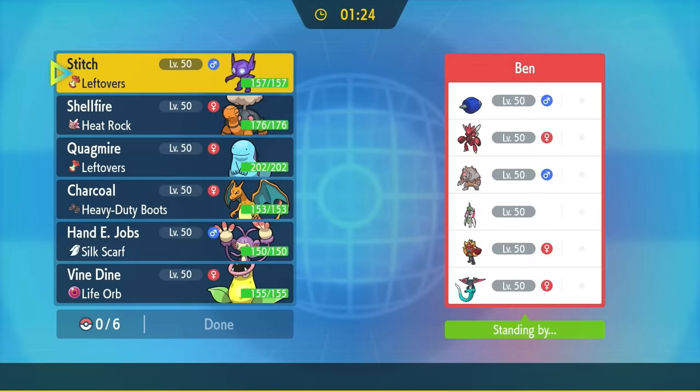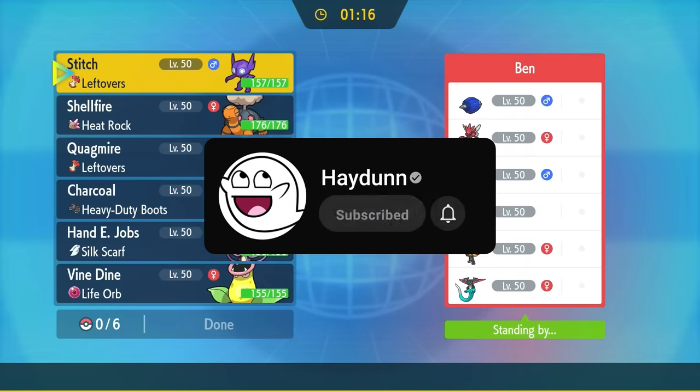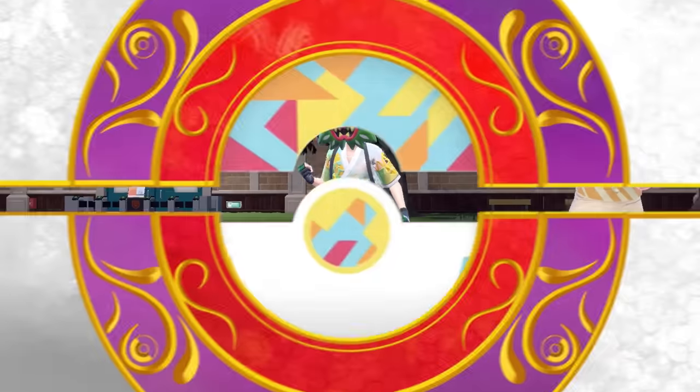Ladies and gentlemen, what is happening? Welcome back to another Scarlet and Violet Wi-Fi battle. Listen, Victory Bell does not get in the spotlight as much as it should. It's extremely fun, and honestly a super good Pokemon on the right teams. We're going to show our Pitcher Plant some love today. If you're into that, consider hitting that subscribe button — I'm on my way to 300k and the support is greatly appreciated. Let's jump into the match.